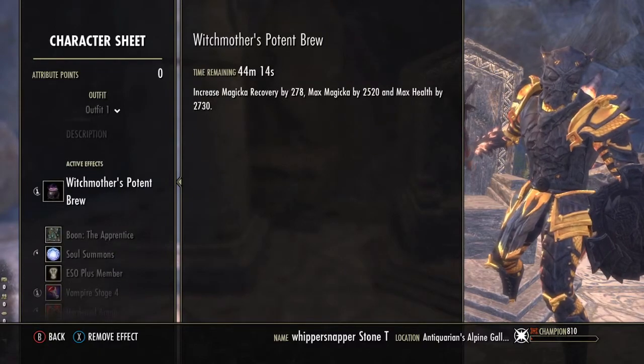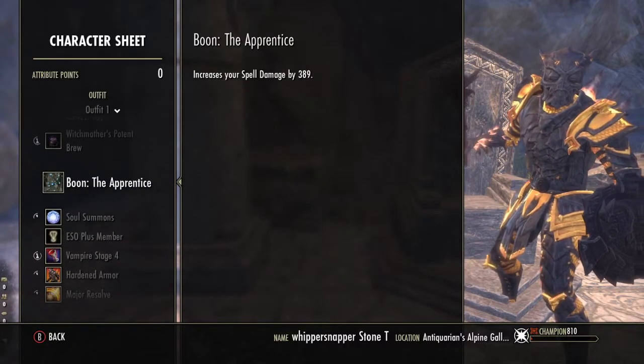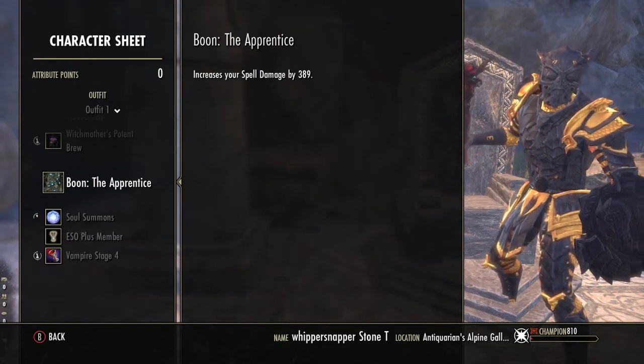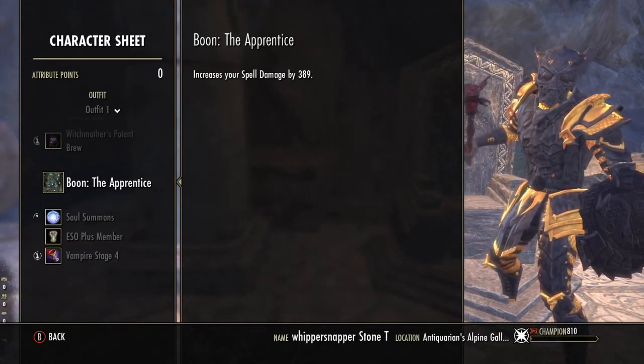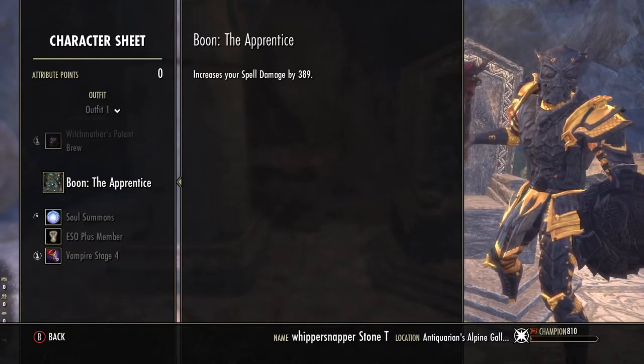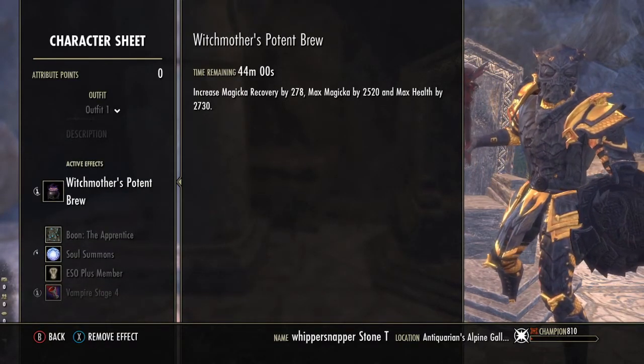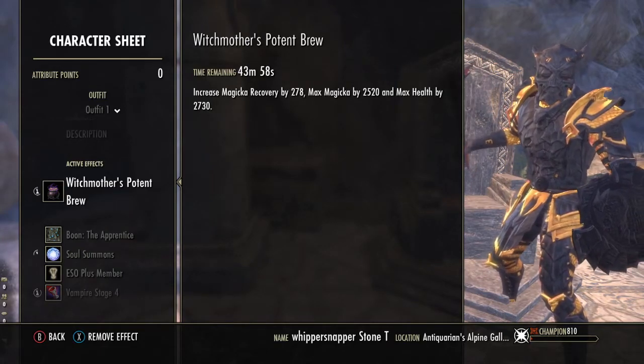We are running Witch Mother's Potent Brewing and the Apprentice Mundus Stone. This helps with general playing because having more spell damage, more Magicka recovery, max Magicka, and max health is always quite nice to work with.